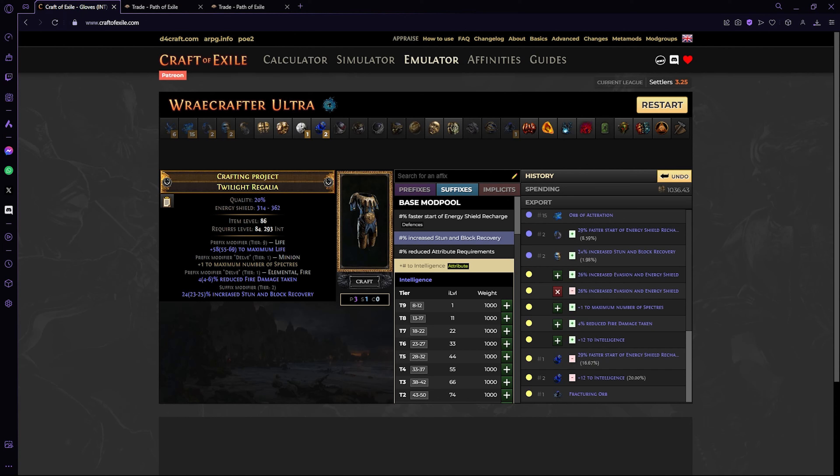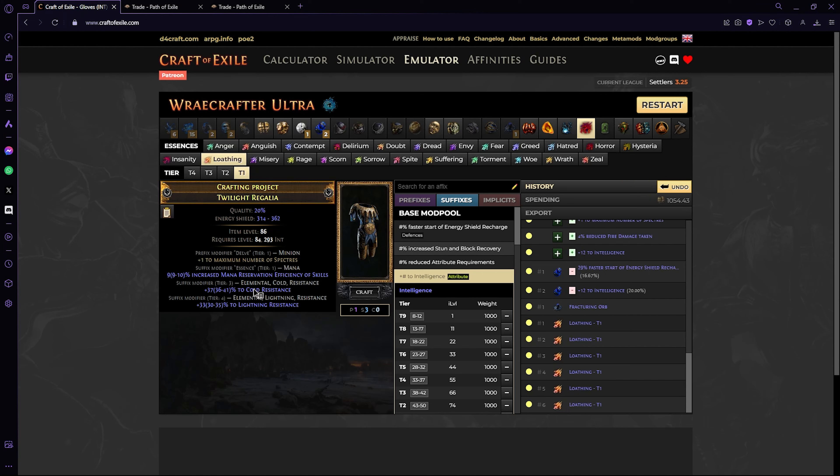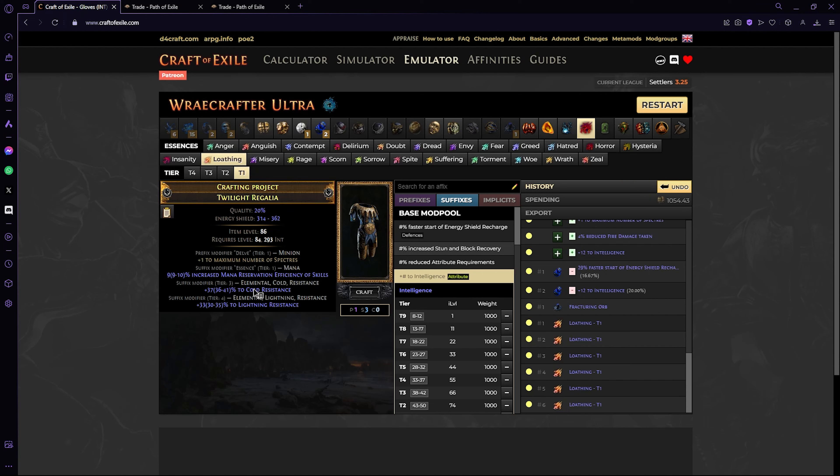It can be more or less expensive depending on your RNG with fracturing — there's really not much you can do about that step. But if you get it, you've completed the most expensive part of this craft and everything else is much cheaper. Now you have your fractured plus one maximum number of spectres chest. This is also the point where you start if you decided to skip the recombination and fracturing steps. What you want to do is use essences of loathing to get mana reservation efficiency as a suffix, and ideally also a good elemental resistance suffix. You don't need attributes in this build for the high budget version — only elemental resistance.